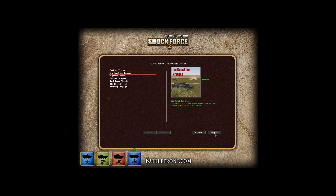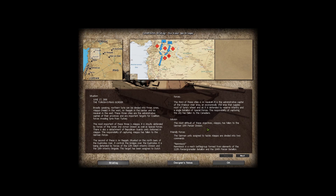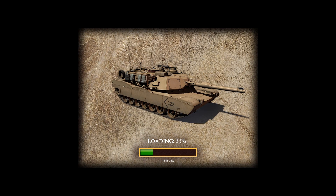Let's go ahead and fight with our German forces. This will be a blind first-look playthrough. As I mentioned, there's turn-based and real-time modes. We'll go real-time on this one, and you can also join a friend for multiplayer. This gives us an overview of the campaign, and we'll see our mission briefing after things load in.